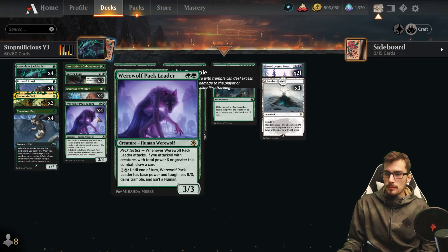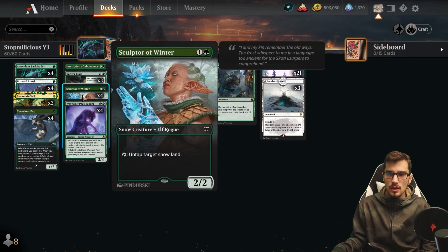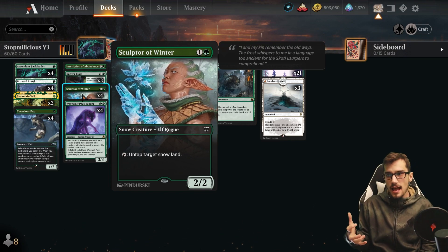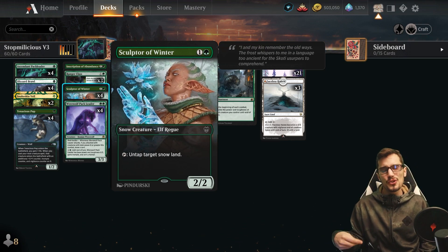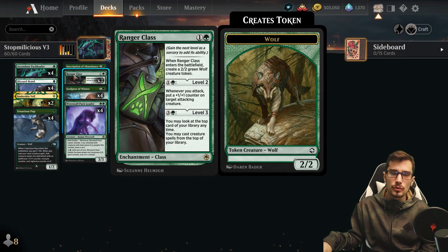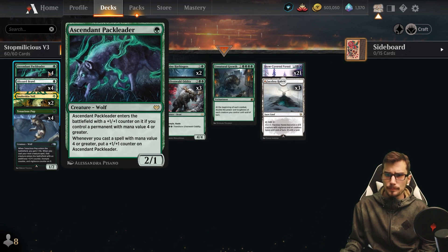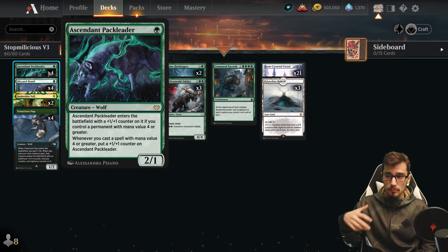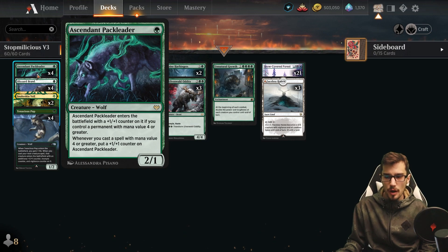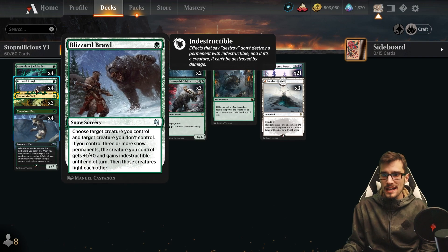Tenacious Pup on turn one, give Pack Leader trample on turn two — you don't even have to pay for it. We can also do that with Sculptor of Winter, which has vigilance so you can attack and also tap it to untap a land. Rangers' Class: level two gives +1/+1 whenever you attack, great on a trample creature. Pack Leader grows with +1/+1 whenever we're playing a 4-power or greater creature — a nice 2/1 that grows.